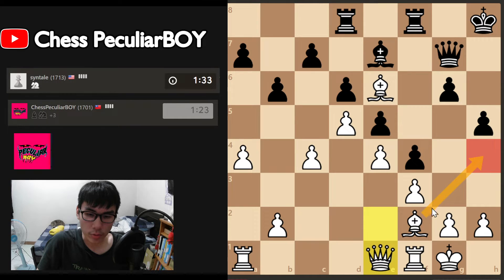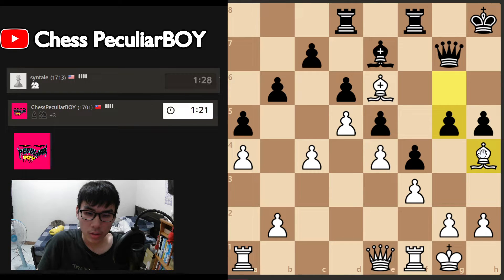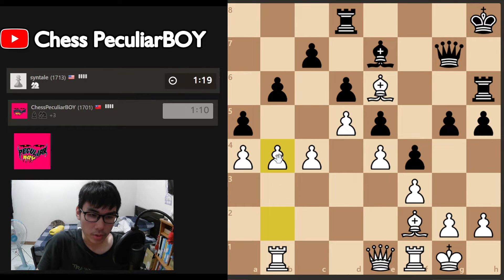We can go here and try to trade a bishop. Okay, trade a bishop. We go back because we always have this bishop to protect the g4 square, so I think it's okay. It goes there trying to trade my bishop. I'll simply go here and try to push this pawn. It goes there, push.